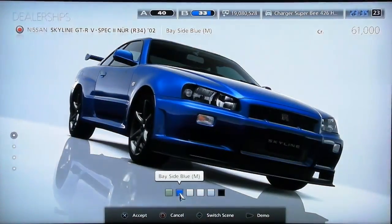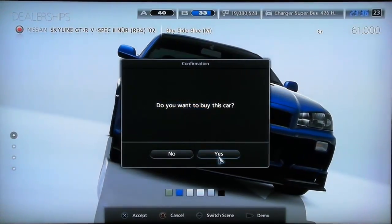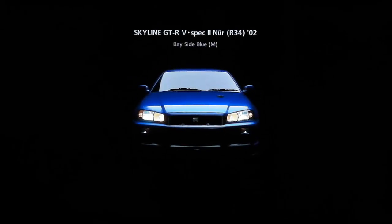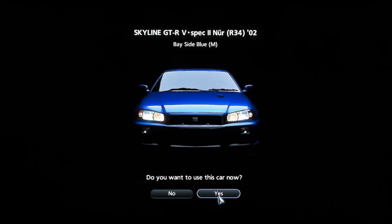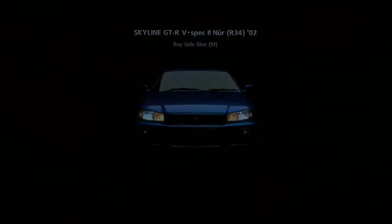I'll just leave it that normal colour, because I really don't need to change it. This time, while hacking it, you actually have to be in the car - not like garage editor where you have to change into another car. You have to actually be in the car you want to hack.